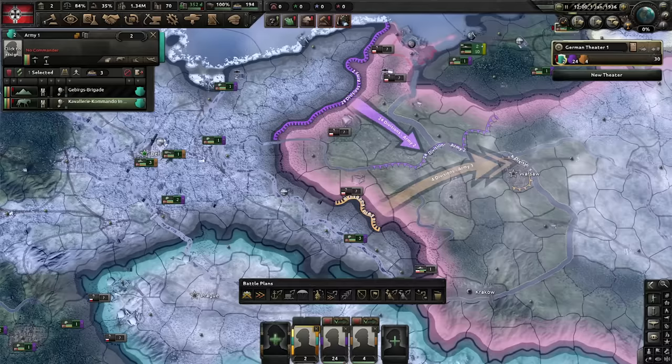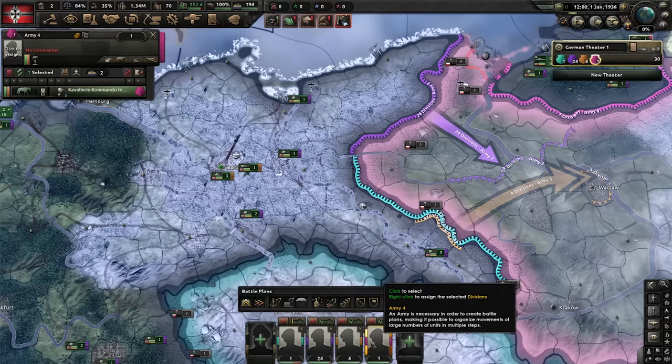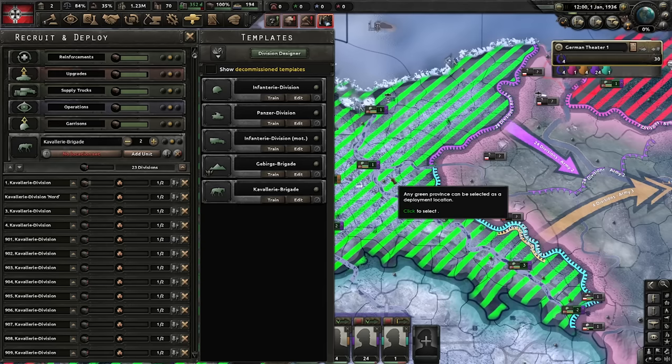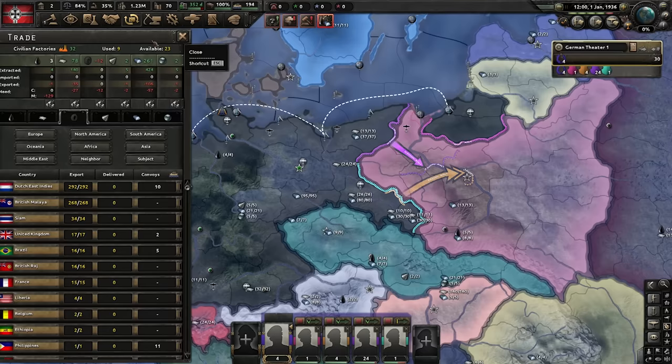That leaves us with a cavalry and a mountaineer. The cavalry can go to Prussia; the mountaineer can cover the south — he'll get friends soon enough. Put everything under a field marshal and assign generals later. For recruitment: cavalry are the smallest division we have, and we want two runs of 23 to fill out those two armies we've just parked. Now we pretty much just wait. I could trade for some rubber — not a terrible idea.